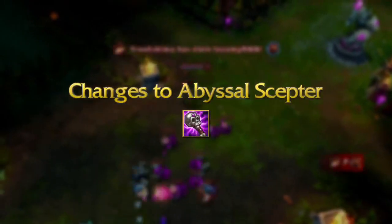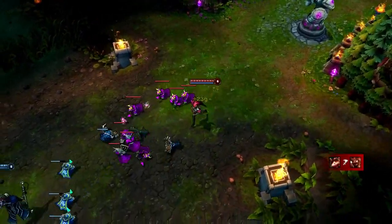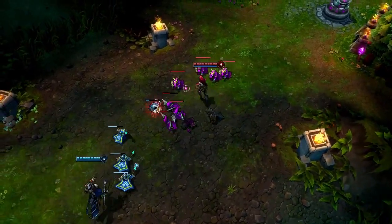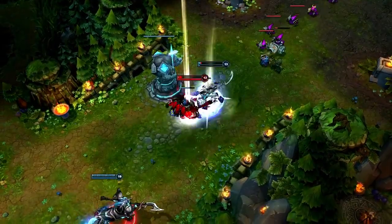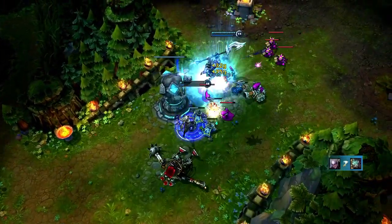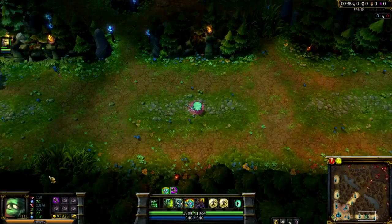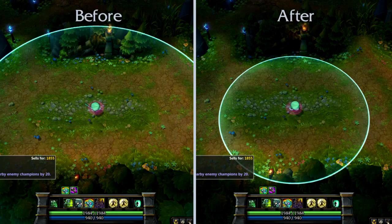In this patch, we're going to be making a change to the Abyssal Scepter item. We initially designed Abyssal Scepter as an item for AP tanks and really short-range casters, like Diana and Amumu. But due to the long range of the aura, it ended up being extremely effective on almost any caster, regardless of their build or their opponent. We really wanted to keep the item's core identity intact, so we're reducing the range of the aura to make it less effective for longer-range champions and more of a niche pick.